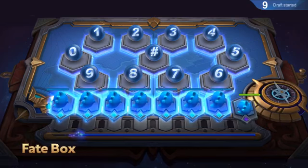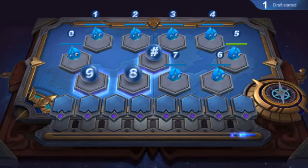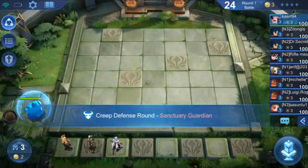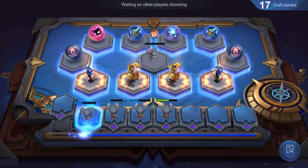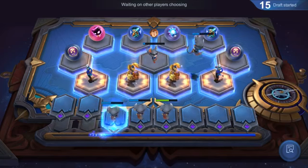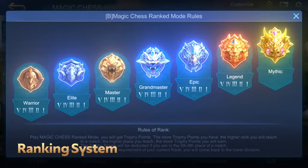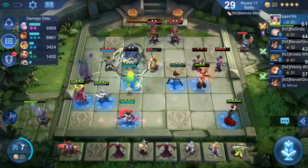Besides killing creeps, you could also get the equipment you want from the fate box. Before the first round begins, you could get 3 random free heroes from the fate box. Starting from the second round, players with a lower HP will enjoy the privilege of choosing first. This grants more possibilities to the whole situation. With the release of Magic Chess, an all-new exclusive season and ranking system will be launched at the same time. Don't miss out on the season rewards!